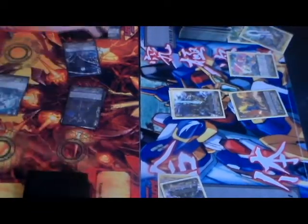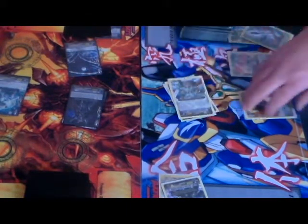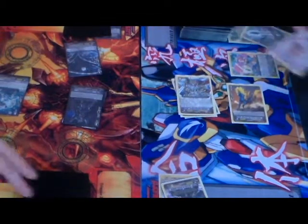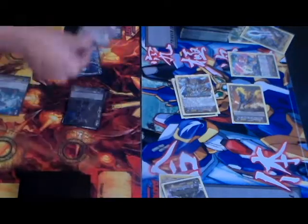I stand and draw and I ride Solitary Liberator Gancelot. Gancelot will attack your Vanguard for 19. No guard. First check. Second check. Power to my Vanguard and no heal. Damage check.